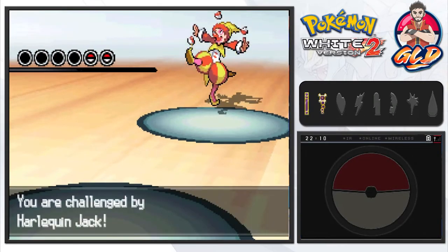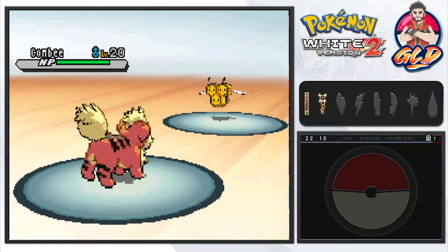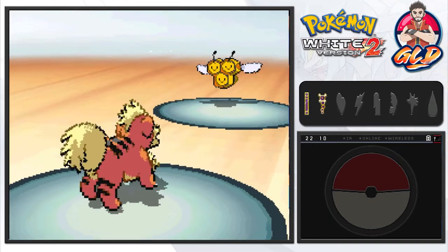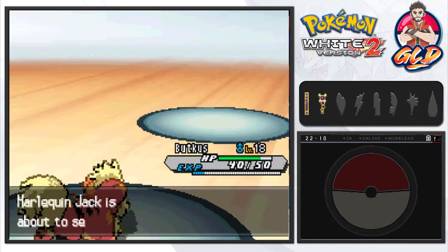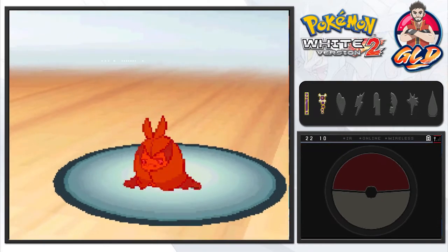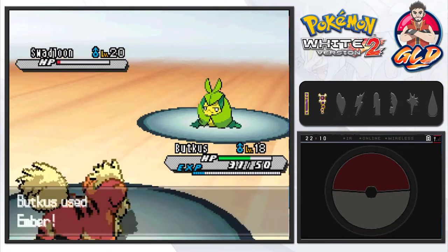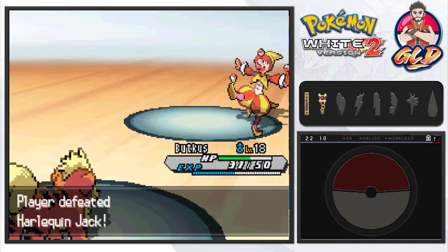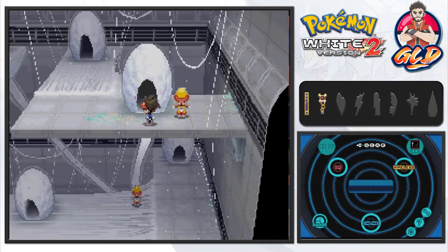Harlequin Jack comes out with a Combee — both flying and bug type, so you can defeat it with an electric type move. A gust attack comes in, and the female Combee is slightly stronger since it evolves into Vespiquen. We defeat it quickly, then Swadloon comes out. Using our fire type we deal quadruple damage since Swadloon is both grass and bug type. Another Ember attack finishes it off for the win.